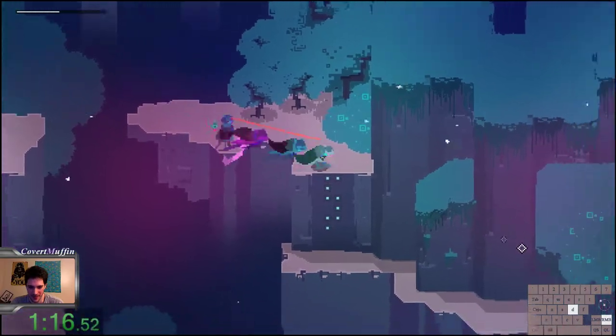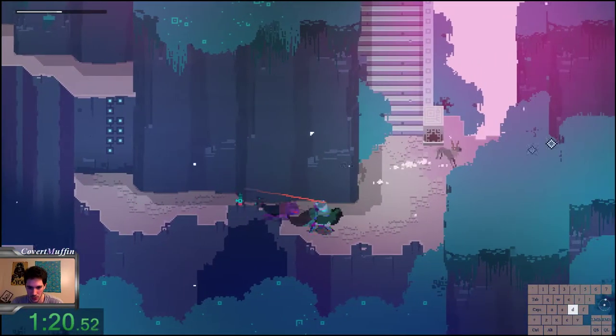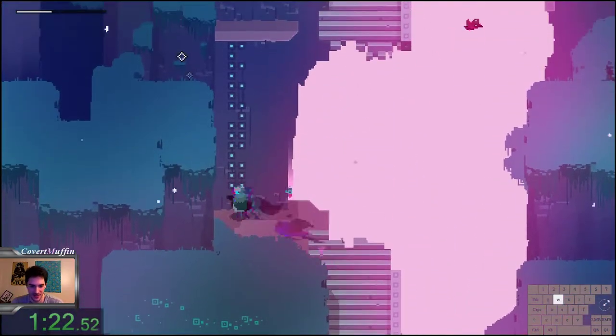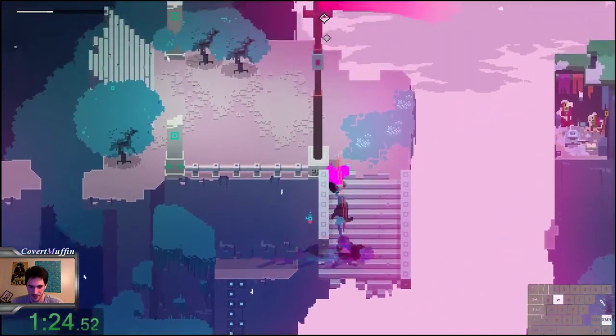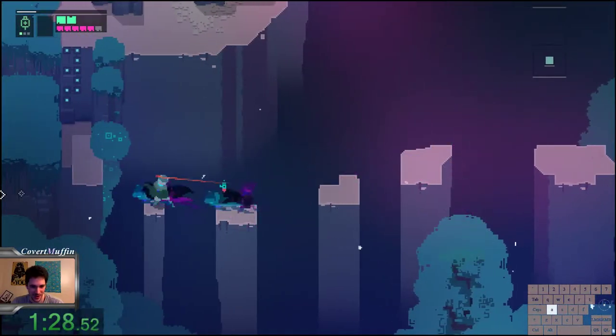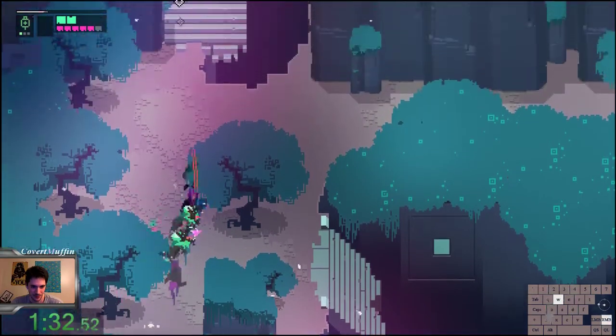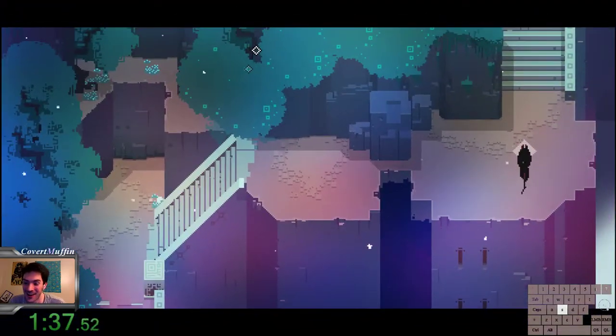Up here is a section where I'm trying to dash in really specific spots in order to get faster dismounts from the ledges. But here I'm playing it really safe, because once again I only have a max health of two. Those wolves, for instance, can take away half my life.